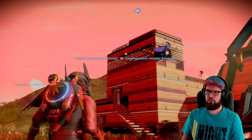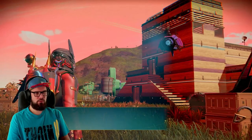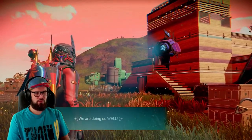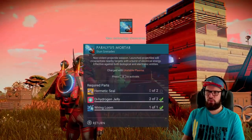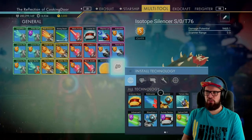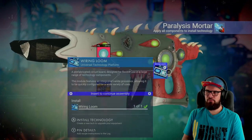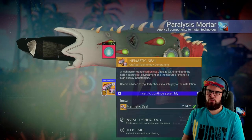Now for the final piece. Interact with your drone, then select to accept directions to the walkers and accept the blueprints. This will unlock the blueprint for the paralysis mortar, which you'll need to install onto your multi-tool. Installing it will require two driver's jelly, one wiring loom, and two hermetic seals.